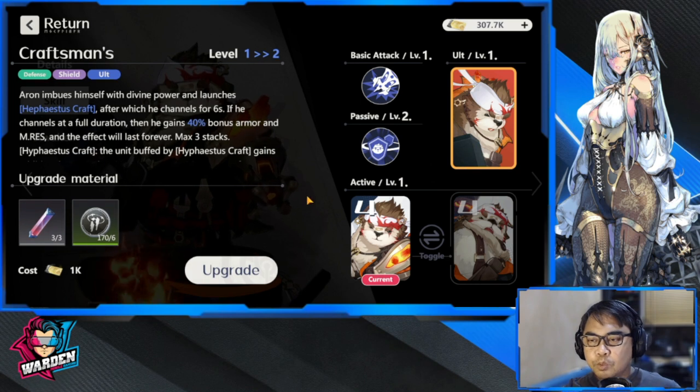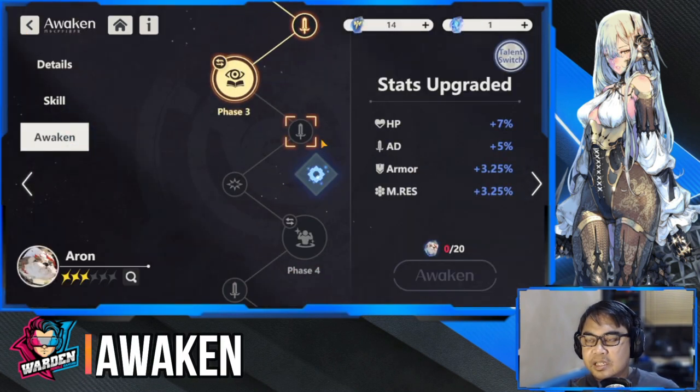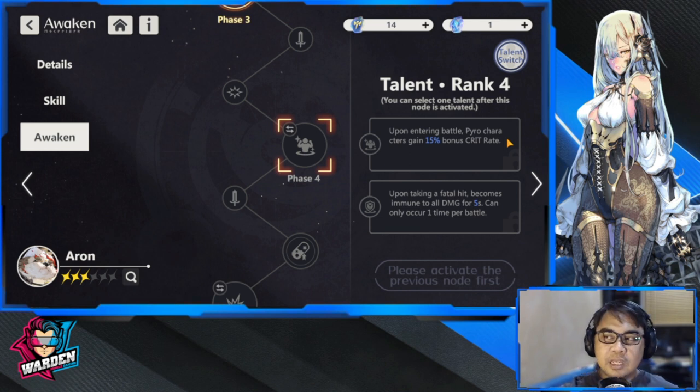The last skill priority would be the basic attack. Now we'll go through awaken priorities. Phase four is a big, crucial step — if you're trying to build a fire-based team with four pyro characters, they gain 15% bonus crit rate, which is kind of great because you have two of the highest DPS units in the game.